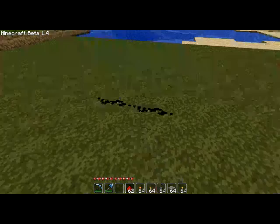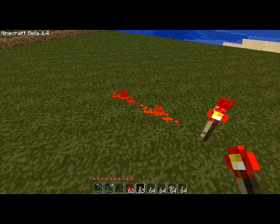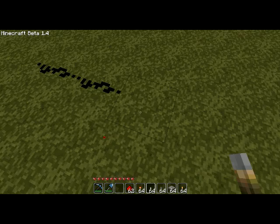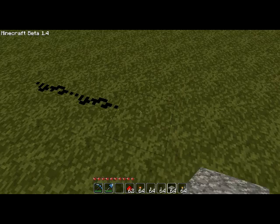Redstone basically has two settings: powered and unpowered. Black is the unpowered state, red is the powered state. Redstone torches give an automatic always-on signal for power. Switches are opposite — you flip them to get power. Pressure plates have power if you're standing on them.